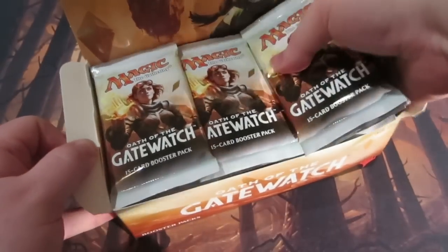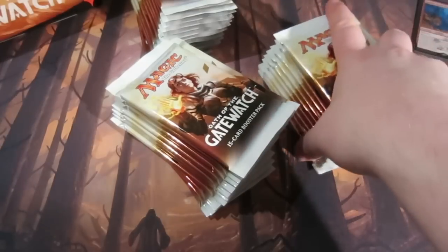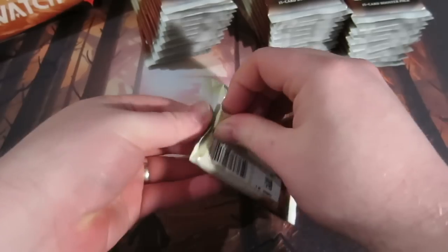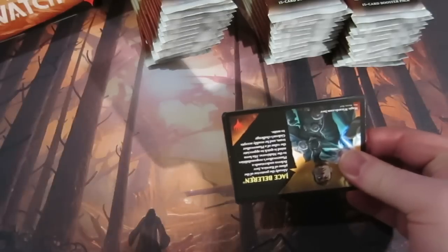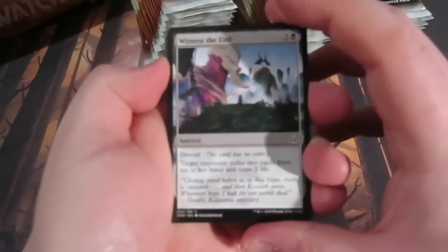I'll take them out and put them into some piles. I'm probably going to whiz through the commons, get through to the uncommons and rares and see what we pull. Obviously you've still got a good chance of pulling Expeditions in these packs, which would be very nice. The most expensive card apart from the Expeditions in the set is probably Nissa, or the red instant spell.